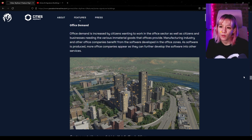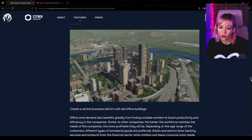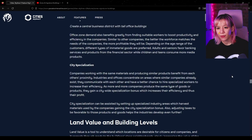Having local warehouses is good for manufacturing because companies tend to have relatively small storage facilities. I wonder if warehouses are something we have to place, or if they're growables. Office demand is increased by citizens wanting to work in the office sector, as well as citizens and businesses needing certain goods. As software is produced more, office companies appear as they can further develop software into other services.